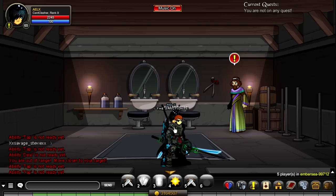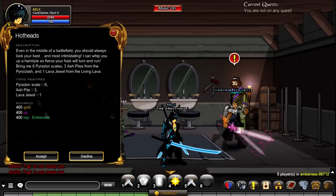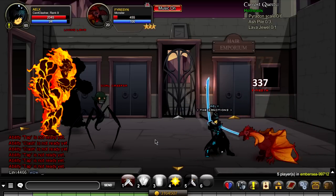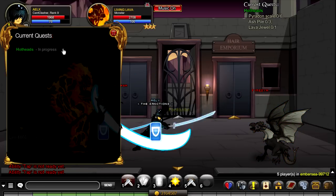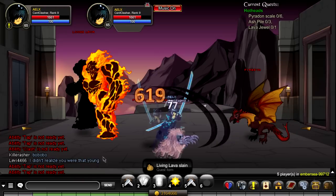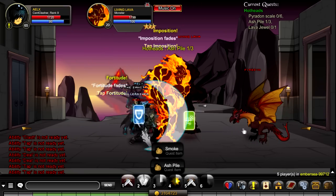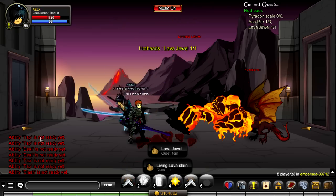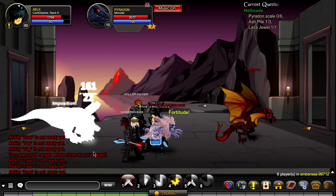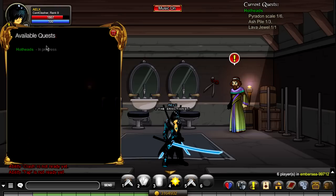Moving on to the next NPC — we'll go to the hair salon. We have to do Hot Heads. This one you have to defeat more Pyrodons and then the Pyroclashes, and for the lava jewel you have to fight the Living Lava. The Pyroclash drops the ash piles — not 100% drop but fairly common. The living fire drops the lava jewel. The Pyrodons, the darkish monsters, you just need 6 of those. Pretty simple, nothing too hard.